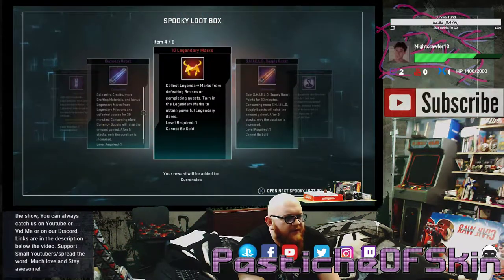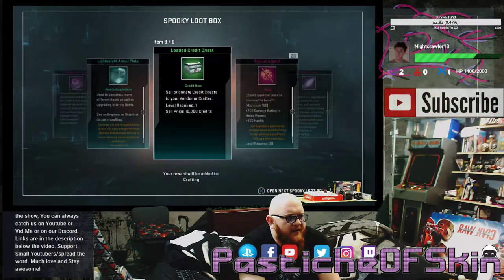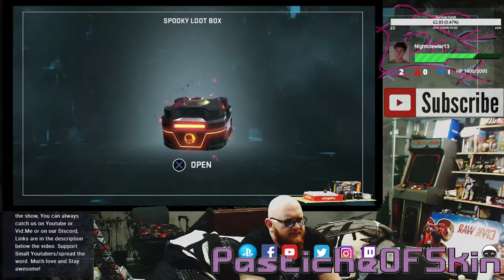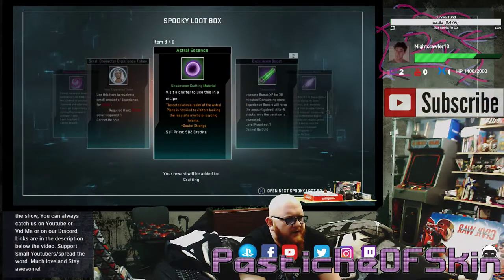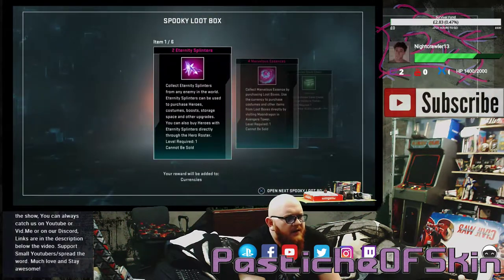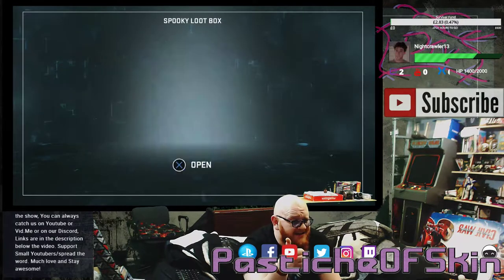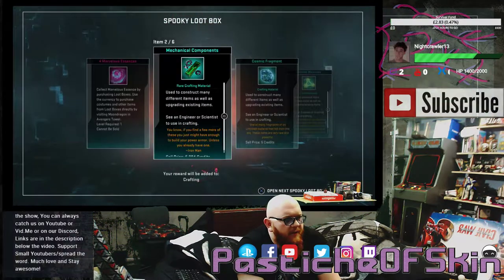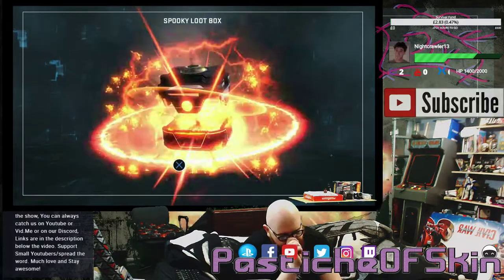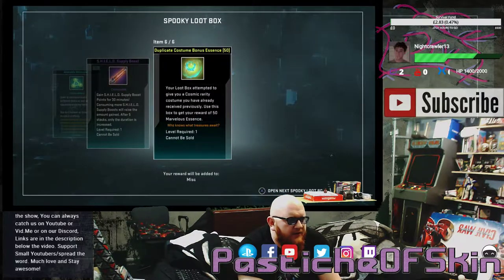Box nineteen: 4 Marvelous Essence, Minor Experience Boosts, Currency Boosts, 10 Legendary Marks, Shield Supply Boosts, and an Ultimate Power Upgrade. Box twenty: 4 Marvelous Essence, Lightweight Armor Plate, Large Credit Chest, Combination Boosts, and 50 Relics of Xandar. Box twenty-one: 4 Marvelous Essence, Large Character Experience Token, Astral Essence, 2 Experience Boosts, Combination Boosts, and a Hawkeye Show Off. Box twenty-two: 2 Eternity Splinters, 4 Marvelous Essence, Loaded Credit Chest, 10 Unstable Molecules, 50 Relics of Atlantis, and an Overflowing Credit Chest. Box twenty-three: 4 Marvelous Essence, Mechanical Components, Cosmic Fragment, 10 Unstable Molecules, Colossus Cheer, 50 Legendary Marks. Box twenty-four: 4 Marvelous Essence, Minor Experience Boosts, 10 Relics of Asgard, 10 Unstable Molecules, Shield Supply Boosts, and a Duplicate Costume Bonus Essence of 50.